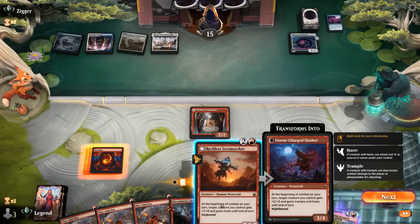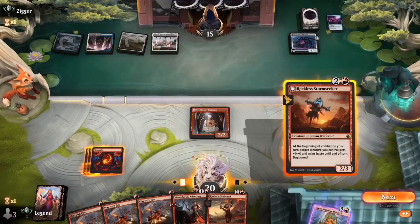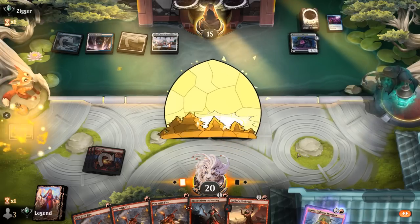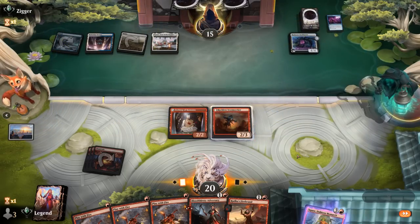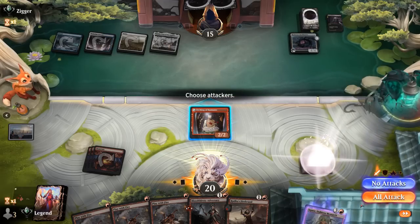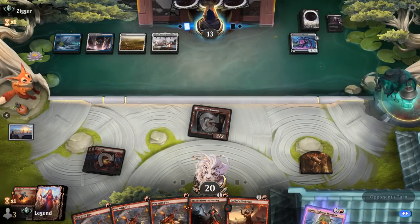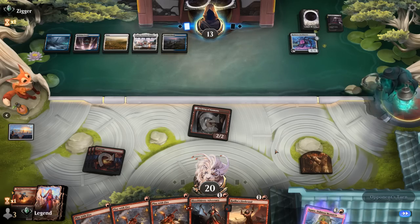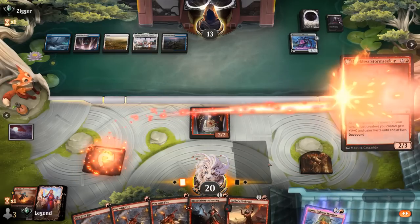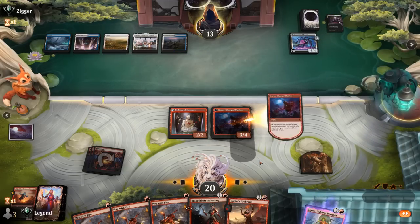So now Stormseeker attack seems fine, even though a Wandering Emperor is a concern. Get the day and night cycle started. And Fateful Absence kills it. At least future copies might still be quite effective once it switches to Night, as the opponents are likely to cast many spells in their main phase. And there's another one — that resolves.